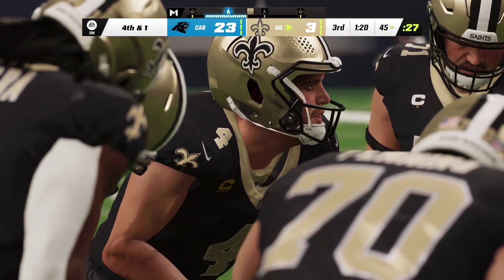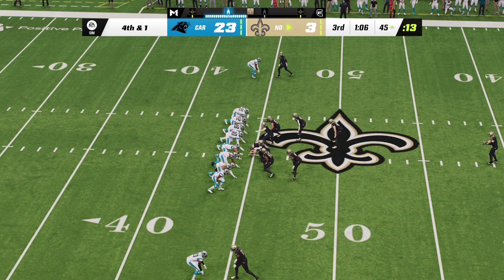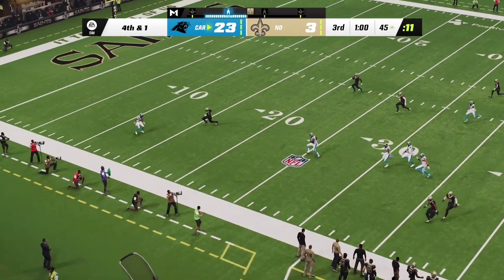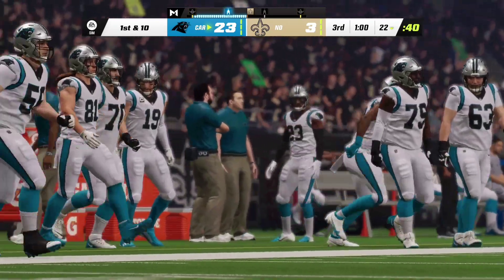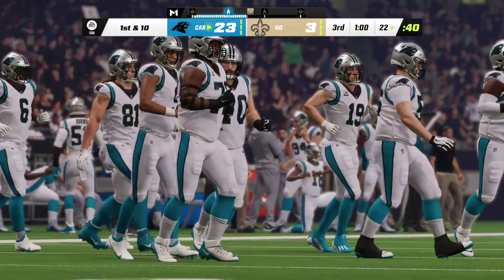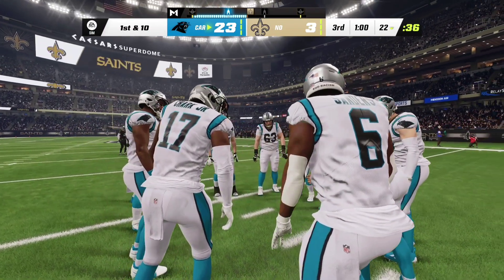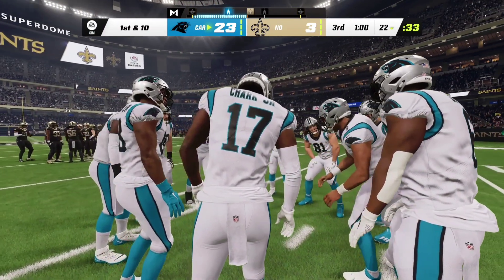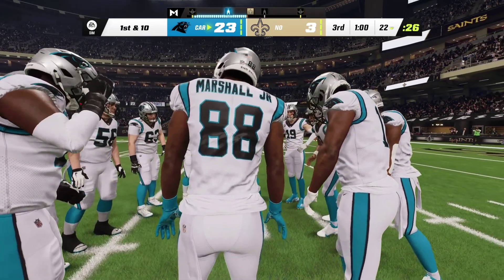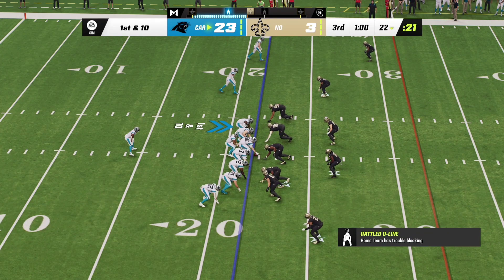They'll spot it just outside the 20-yard line with Carolina getting set to take the field. The clock is winding down in the third quarter — you're three scores to the good. What's your approach on this drive? Too early to fully commit to playing the clock game, yet you're also not going pell-mell like you would in two-minute offense. This is what NFL offenses call four-minute football — take the clock out of the game a little bit while keeping the ball moving downfield.